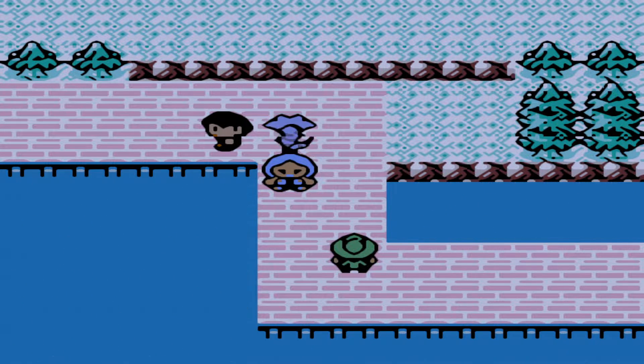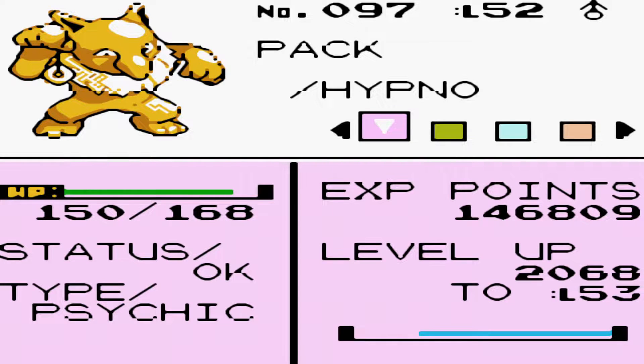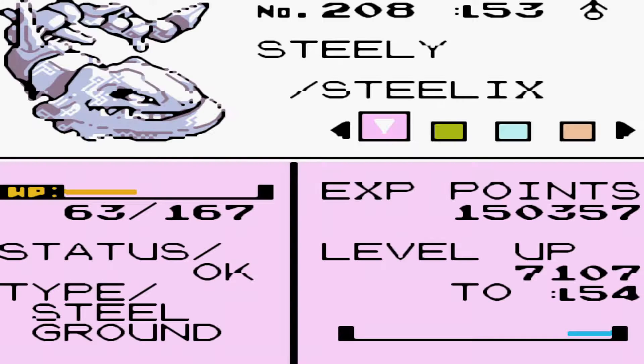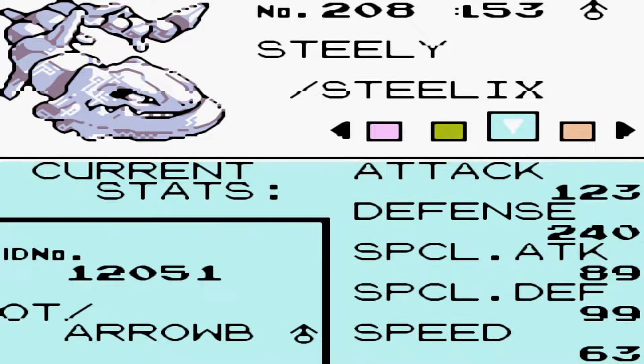Before we start, here's a team recap. In the front we have Hypno at level 52 with Pound, Hypnosis, Disable, and Psychic — all-round stats, but Special Defense and HP are really great. Then we have Steely the Steelix, our mascot of this game, at level 53 with Iron Tail, Earthquake, Rock Throw, and Crunch, holding a Focus Band just because we can.